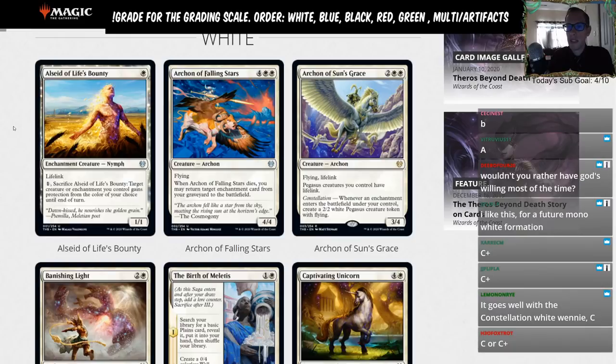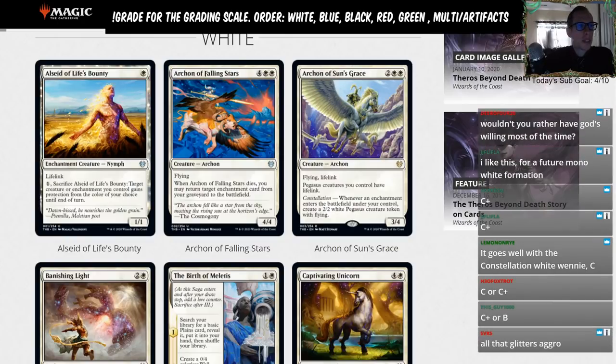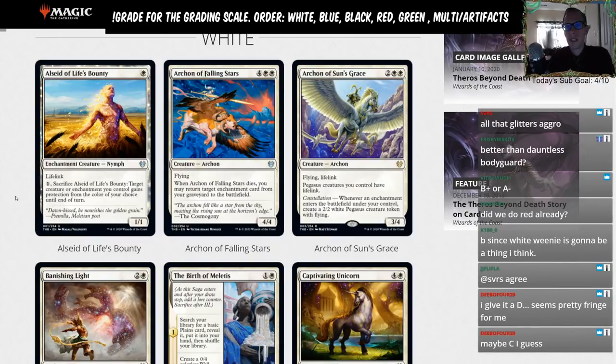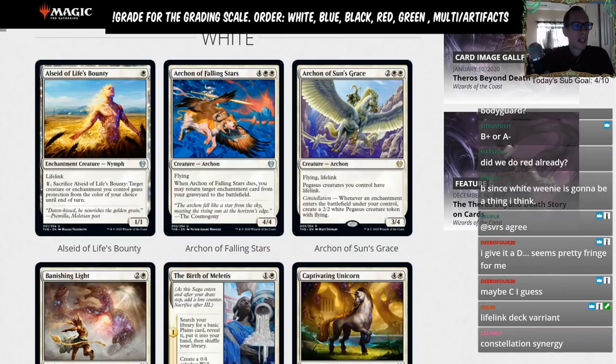That ability is really nice — give a creature or enchantment protection, like protecting a Banishing Light. It's basically God's Willing on a stick. A lot of people are in that C, C-plus range, and that's where I'm seeing this too. It's probably a little better than a C but not quite B level. It has the upside of being like a Foulmire Knight — could be a B if there are enough enchantment engine cards. Let's give it a C-plus.